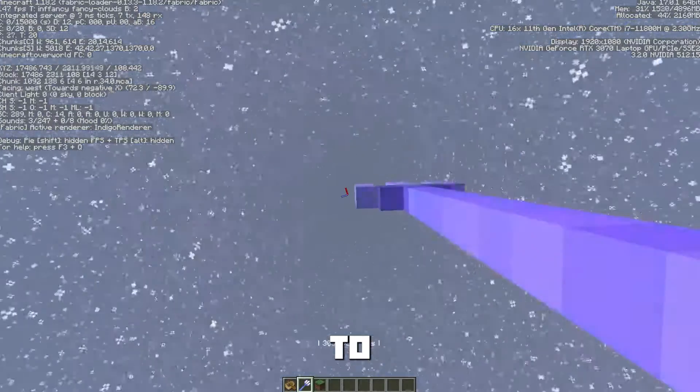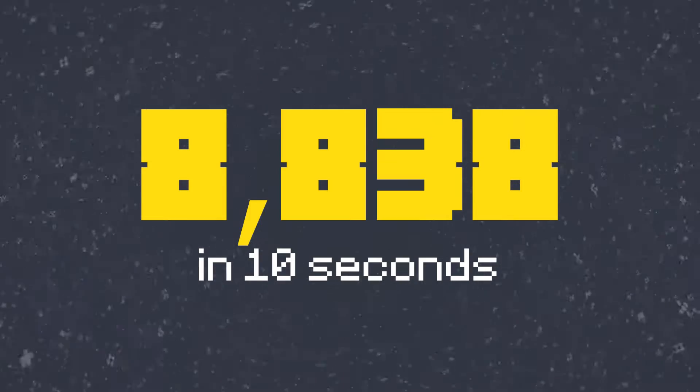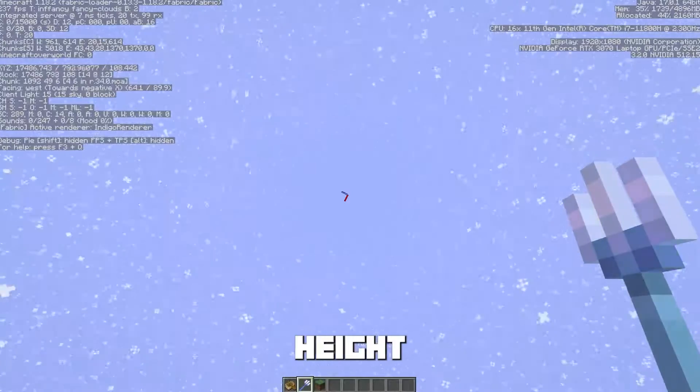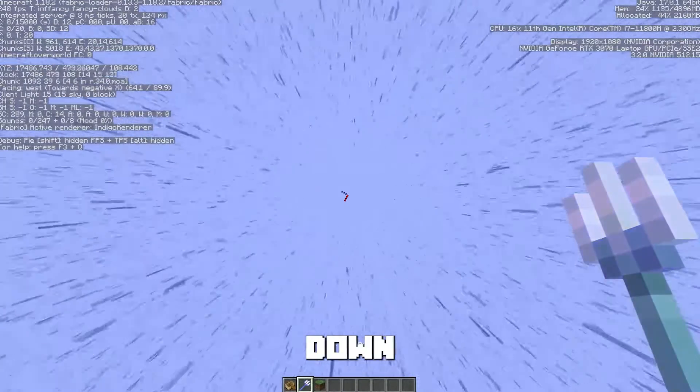When this is applied, pointing a trident straight up in the air will catapult you 8,838 blocks in approximately 10 seconds, making your average speed around 883.8 blocks per second. At this height, rain turns into snow, so you won't be able to use your trident's Riptide ability until you fall back down again.